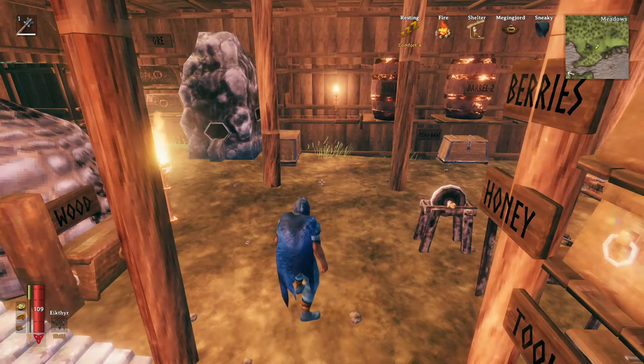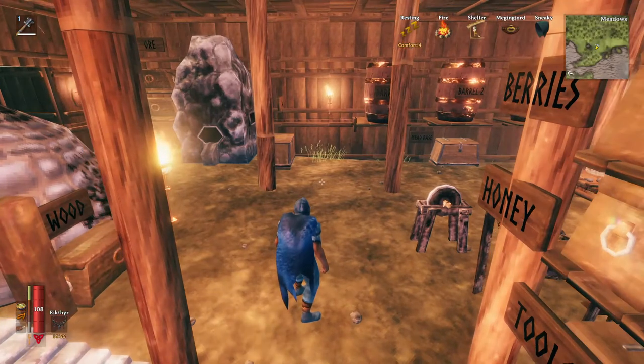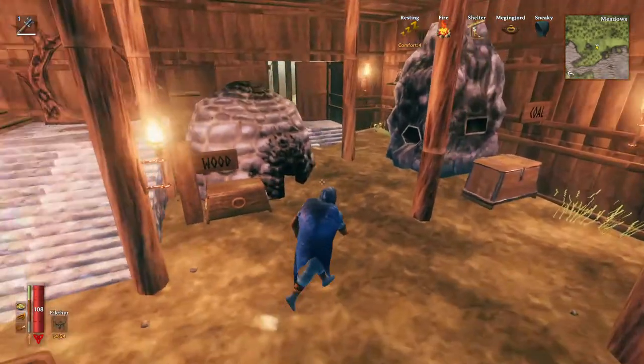This is a quick video to show people how I do coal and Suttling Core farming. It's absurdly fast and very efficient. I don't have a lot to say about it — I'll just explain quickly how I do it.